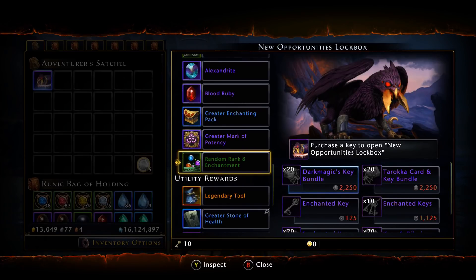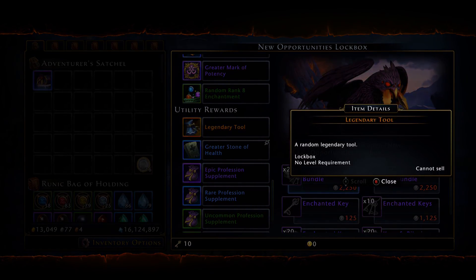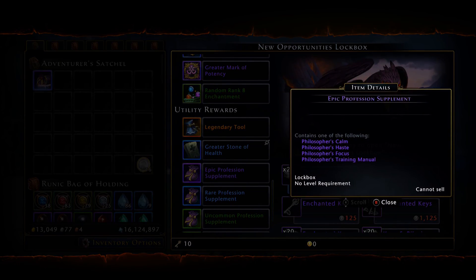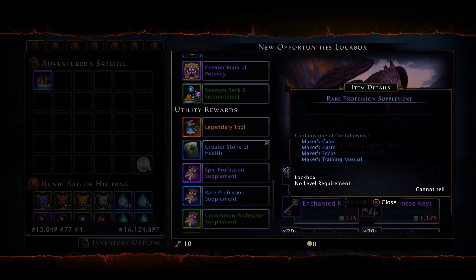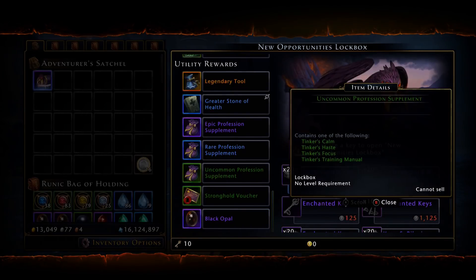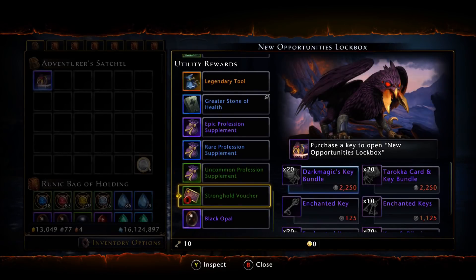That covers the middle section. For the third tier utility rewards, you have a chance of getting a legendary tool, a greater stone of health, and the epic professions supplement — which rewards only one of the following: calm, haste, focus, or training manual. The rare supplement pack also gives you one of those same items at rare quality, and the uncommon green version gives you one calm, haste, focus, or training manual at uncommon level.